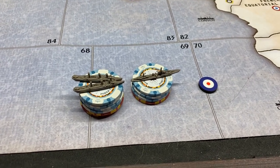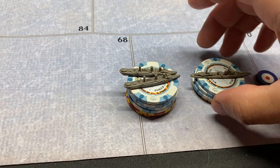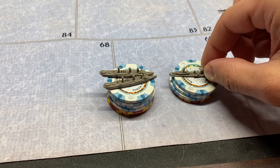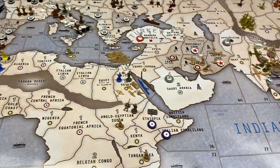All right, this is Commonwealth Round 4, Operation Ice Cream. Commonwealth will spend eight on an artillery, eight on a destroyer, and 14 on two transports. There are going to be no attacks, so let's go right to non-combat.